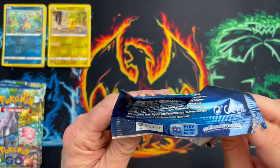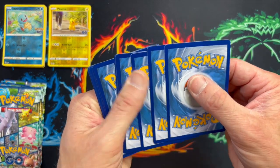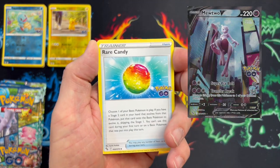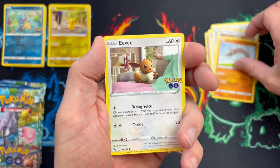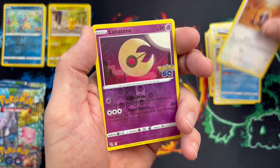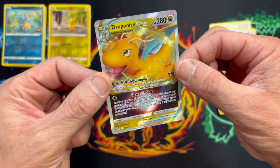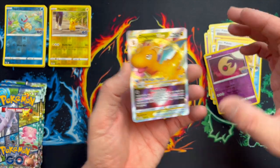Moving forward to pack number three - do you reckon we're going to get anything good in here? We've got two of the same cards again... we've got a reverse holo Lunatone, and the rare being a Dragonite V-Star! Nice pull. That's actually really, really nicely centred. That is very nice indeed - a bit top heavy on the cup maybe, but still absolutely blinding. Now that's one worth celebrating - we've got one V-Star!